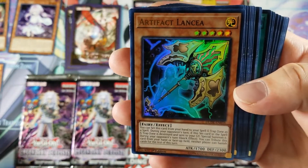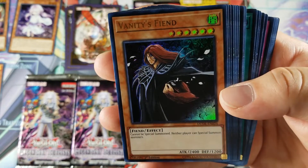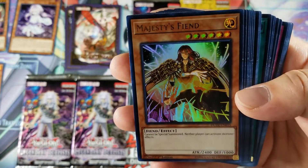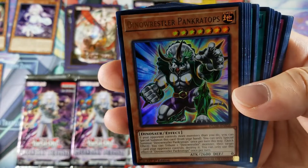Artifact Lancea — I believe we just got a secret version of this in Hero's Revenge. Vanity's Fiend — this is also a very old card; I think this was GX. Majesty's Fiend — so neither player can activate monster effects. That's skill drain on legs right there.